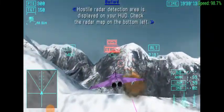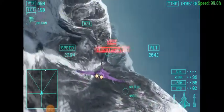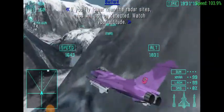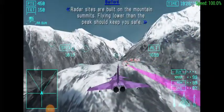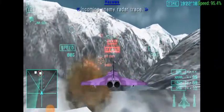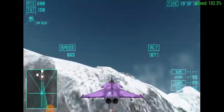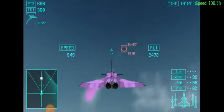Hostile radar detection area is displayed on your HUD. Check the radar map on the bottom left. If you fly lower than the radar sites, you will not be detected. Watch your altitude. Approaching hostile radar range. Radar sites are built on a mountain to the south. Flying lower than the peak should keep you safe. Incoming enemy radar. Altitude is within safe zone. Altitude is within detection range. Drop your altitude.